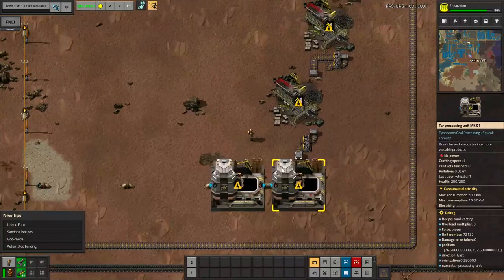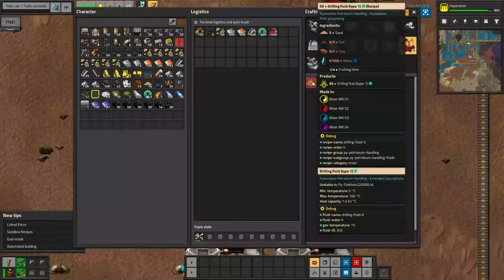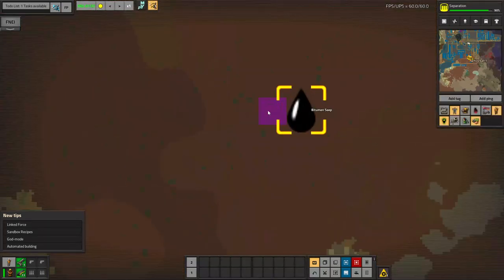Another use of this sand, while we wait for everything else to start running — especially my use of ash — is going to be drilling fluid. Sand, soil, and clay, which requires steam — excess of which I am pretty constantly getting from a lot of different places — will make me drilling fluid. These bitumen seeps I talked about in the last episode need drilling fluid to break through and get to whatever you want underneath, like natural gas, tar, or oil.